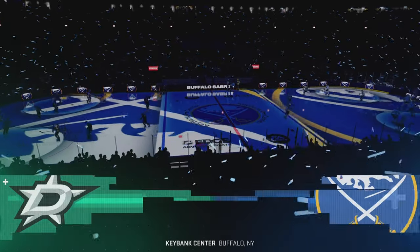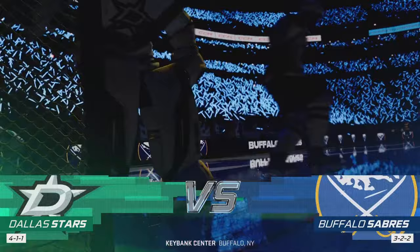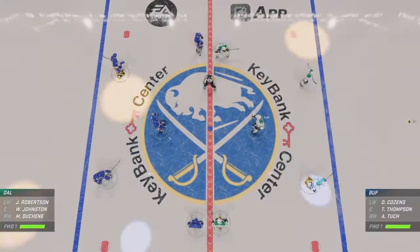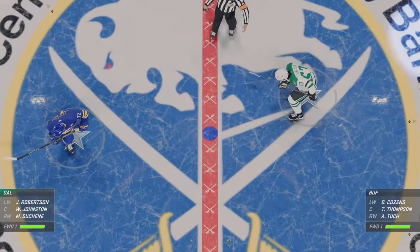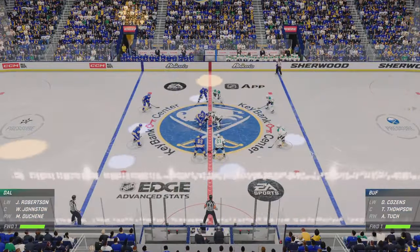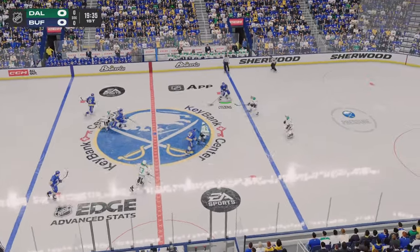Hi everybody, welcome to EA Sports. The energy around this city and here inside the arena is electric as they get set to kick off a homestand. Both teams lined up in the middle, we are ready to get things underway. The Stars kick things off by running the opening faceoff, and here we go.